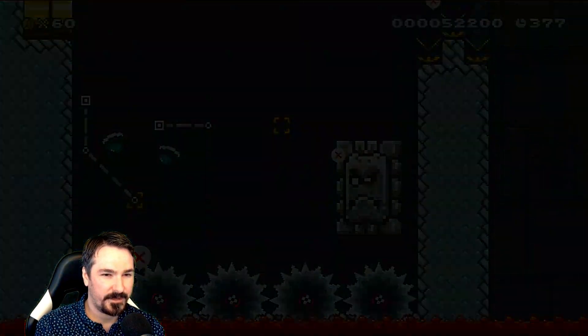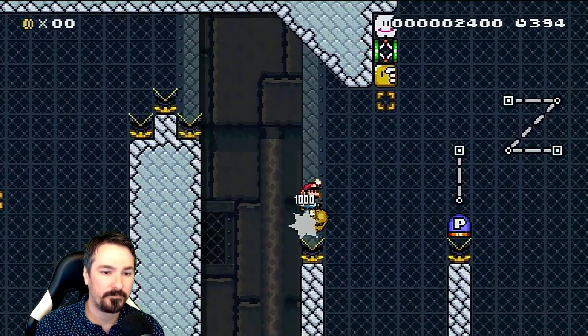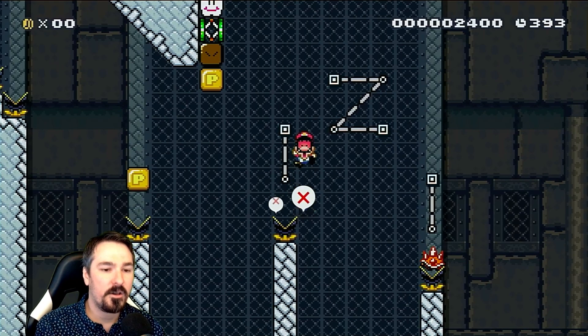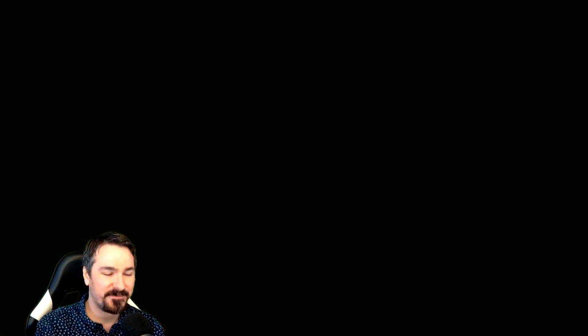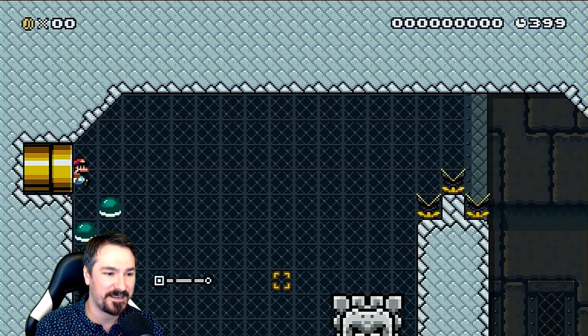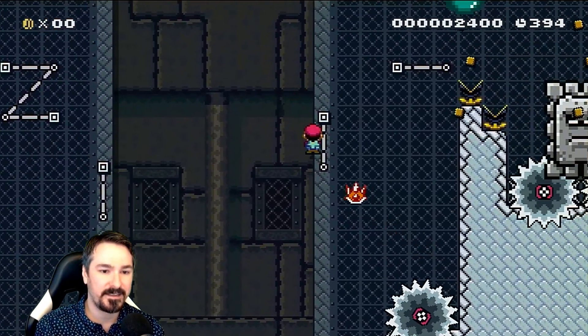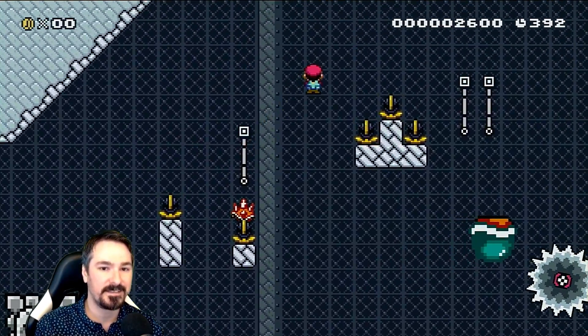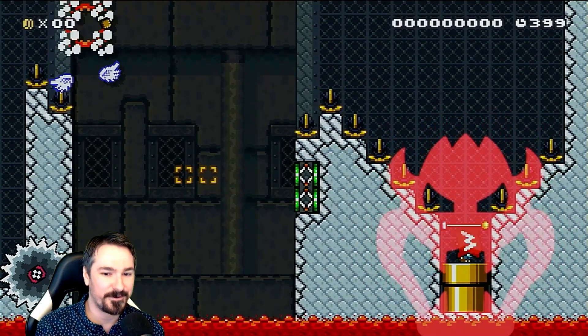A little thwomp surf. New section, baby! Oh wow, I was not expecting a P-switch — I noticed it as I landed on it. That's fine though because we got a checkpoint, so that makes sense why the level doesn't have practice doors — at least it has checkpoints.